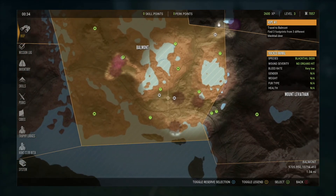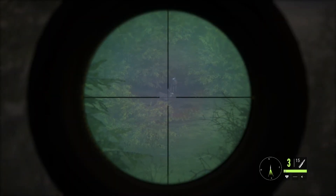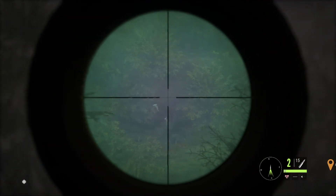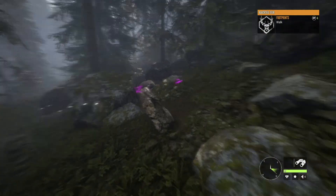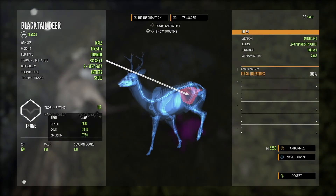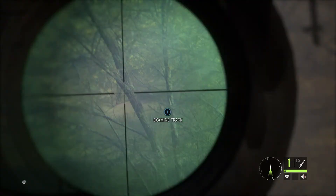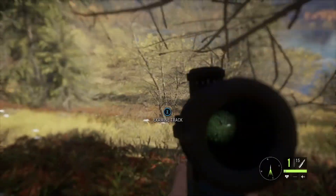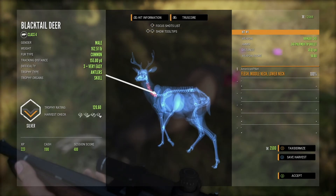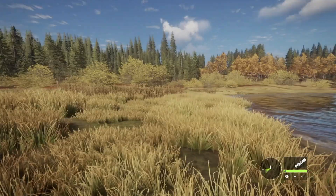Then we headed to Balmont where we had to recover some tracks, which we pretty easily did. We also had to down a whitetail or a blacktail from 82 yards away. We thought we might have completed it, but realized it had to be near Balmont Lake. We dropped two blacktails to clear one objective, but still had to get a buck from at least 82 yards away to complete the next one.